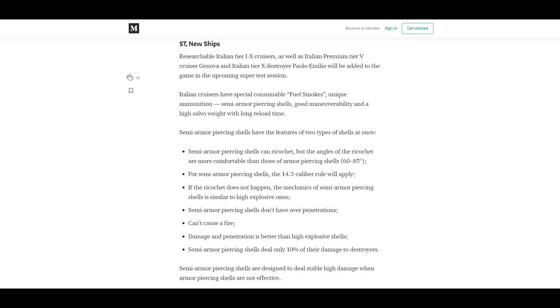Hello everybody and welcome back. Good to talk to all of you again today. Today I'm finally going to talk about the Italian cruisers that have been announced on the Supertest dev blog. There are two interesting special quirks or characteristics of these ships: the first is that they're going to have semi-armor piercing shells, and the second is that they're going to have something called fuel smoke. So first let's talk about SAP because that is the new shell type.